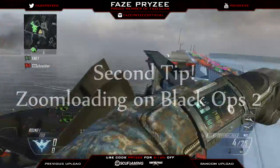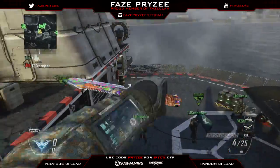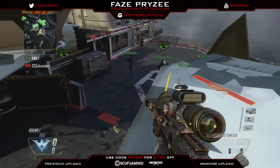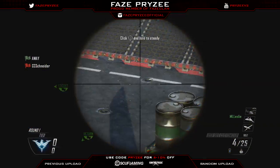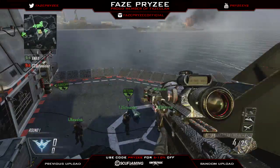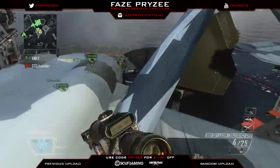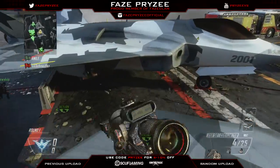Tip number two is zoom loading. Zoom loading is different in every game. I'd say it's hardest on Ghosts, and second hardest is this game. Zoom loading is simple — all you have to do is knife and then tap X while scoping in, just tap it once and scope in at the same time. If you did it correctly, it should scope in while reloading, like it just did on my screen.